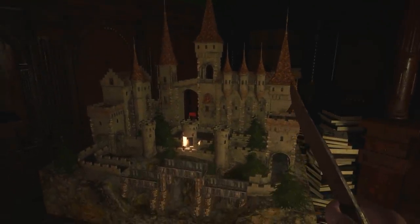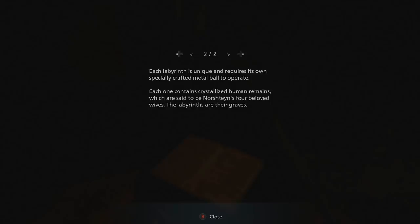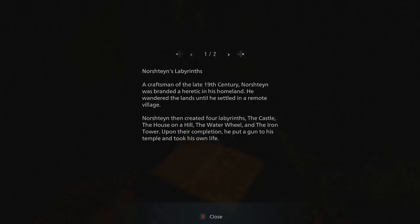And we've got a note as well. Norseon's Labyrinth: 'A craftsman of the late 19th century, Norseon was branded a heretic in his homeland. He wandered the lands until he settled in a remote village. Norseon then created four labyrinths: the castle, the house on the hill, the water wheel, and the iron tower. Upon their completion, he put a gun to his temple and took his own life. Each labyrinth is unique and requires its own specially crafted metal ball to operate. Each one contains crystallized human remains, which are said to be Norseon's four beloved wives - the labyrinths are their graves.' I wonder if the lady and her daughters are related to this - that's four women right there. And I wonder if Norseon was the thing controlling that little creepy doll earlier.